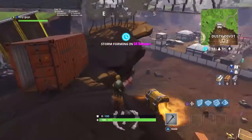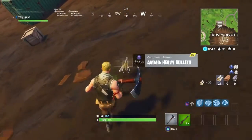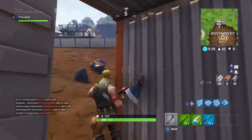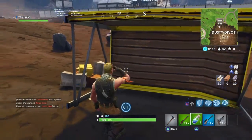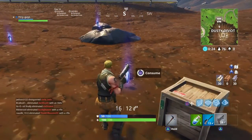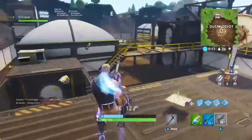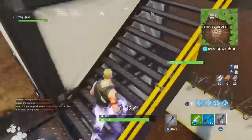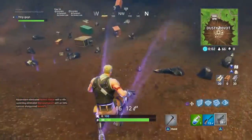We're going to go to Dusty Depot. Already off to an okay start - we got a hunting rifle and some minis, there's a chest in here too. Got a sniper and a pistol - let's grab it and then drink the minis. I normally go for a normal sniper because the hunting rifle is the same. I just dropped my hunting rifle - probably should have kept it for close range. Let's go inside the middle here and see if we can find anyone. We're already getting shot from someone, so my plan is to get as high as I can.